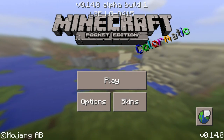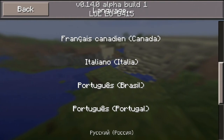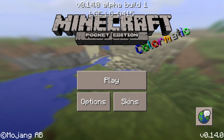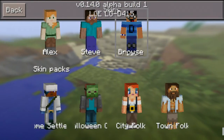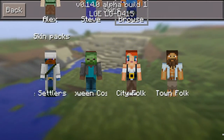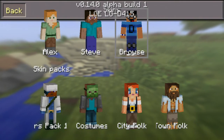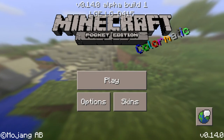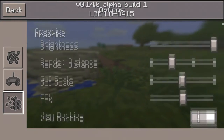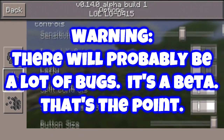The menu looks a little different. This button is colored now — that's nice. Skins — any new skin packs? No new skin packs. Is the Christmas pack gone? Did they remove that? Well, that's a little sad that the Christmas pack is missing. I'm pretty sure that's a bug.